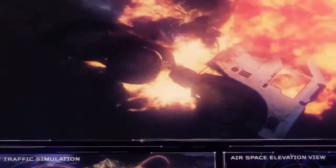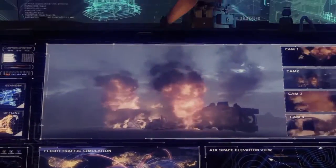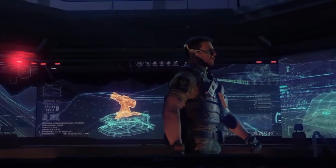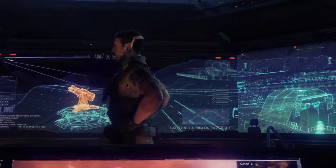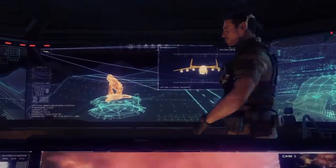The NRC are gonna be here soon. We got about one minute to create the mother of all distractions. I need all traffic diverted from runway 19. Copy that. Diverting traffic to runway 11. Cargo 4019, we have a fuel fire on runway 19. Divert course for landing to runway 11.